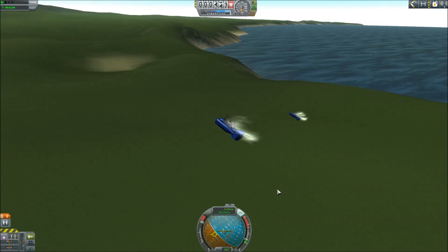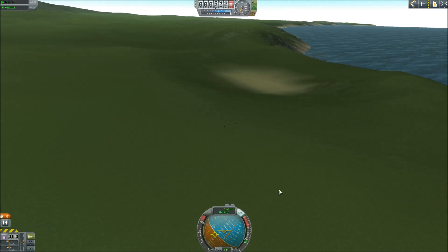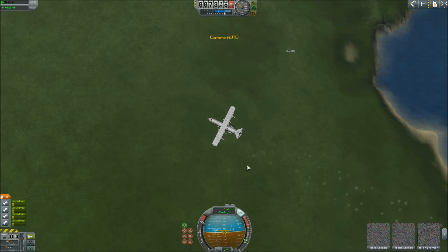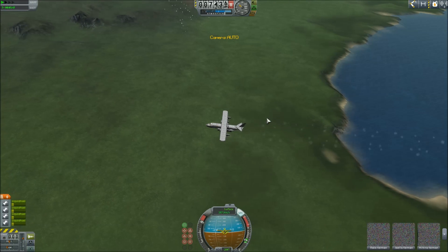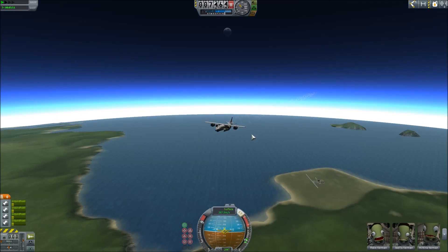I want to see that one explode first. Come on, big explosion — if they ever hit the ground. Those were fucking stupid. Those are supposed to be — why is there an explosion up here? Those are supposed to be nukes, not bombs.